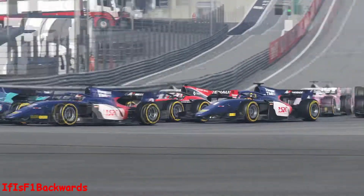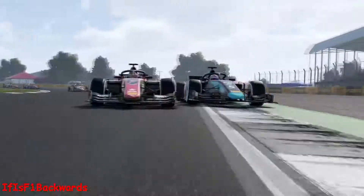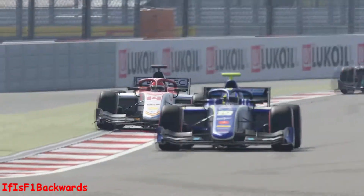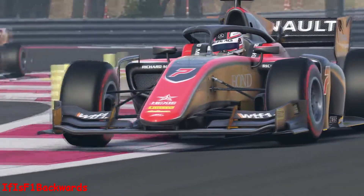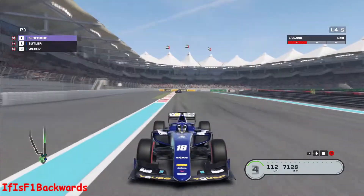Hey guys and gals, F1 Backwards here, back with another F1 2019 achievement guide. In this one we'll be getting the 'Not Again Jeff' achievement, in which you simply have to tell your race engineer Jeff to shut his pipe hole. It's an easy achievement but slightly confusing on how to actually do it. You can do this literally anywhere — practice, qualifying, or race — it doesn't matter.